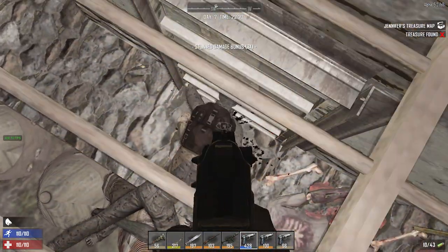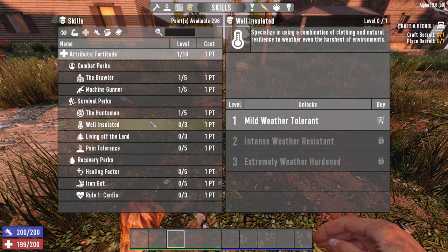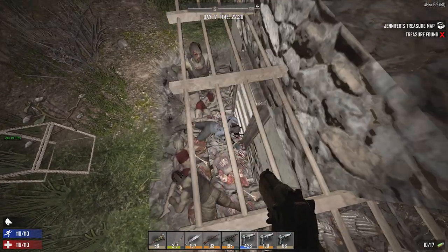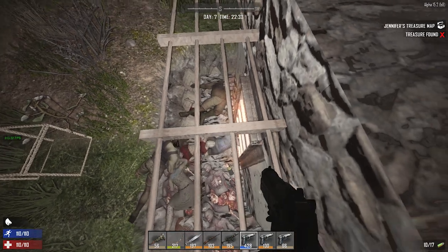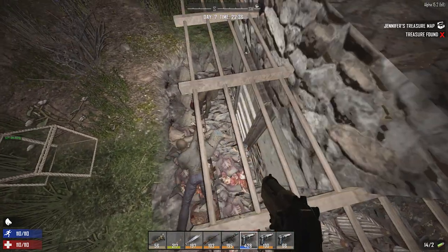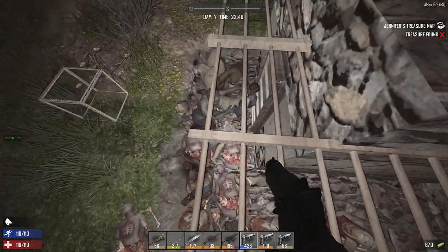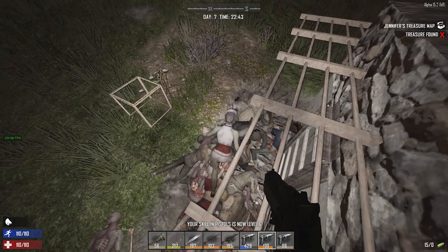There's more nuance to this debate in 7 Days to Die. In Alpha 15 we had perks and level-by-doing skills, but in Alpha 19 we have perks, attributes, and skill books. Which on the surface seems more deep. But the reason I prefer the old system: you would actually play how you played. You had to level the skills you needed by actively using them. If you spent all day mining you'd be a much better miner, but that's time taken from levelling your archery.